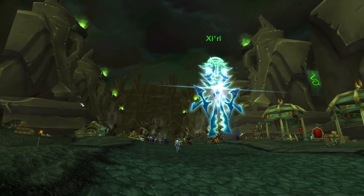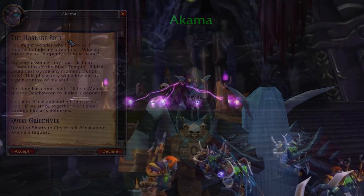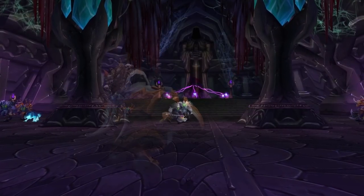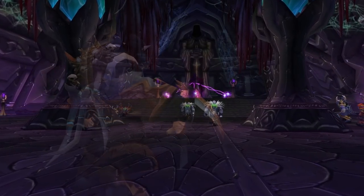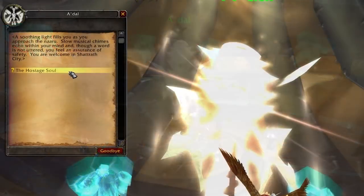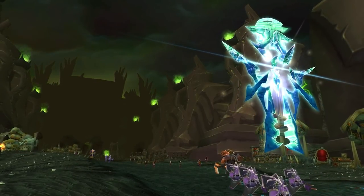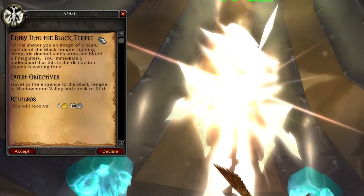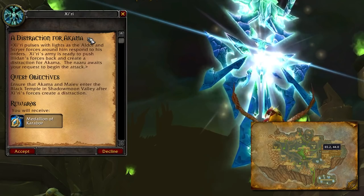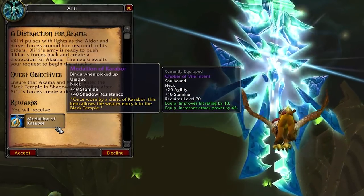After you kill Rage Winterchill in Hyjal, go back to Akama and he'll give you the second-to-last quest: The Hostage Soul. He reveals that his soul is trapped in the Black Temple itself — hence the Shade of Akama encounter in BT. He gives you a phylactery to move freely without Illidan threatening his soul. Head to A'dal in Shattrath and tell him about Akama's plans. Then accept the quest Entry Into the Black Temple, turn it in to Xiri outside BT at coordinates 6544, and grab the next quest: A Distraction for Akama — which rewards you with the Medallion of Karabor.